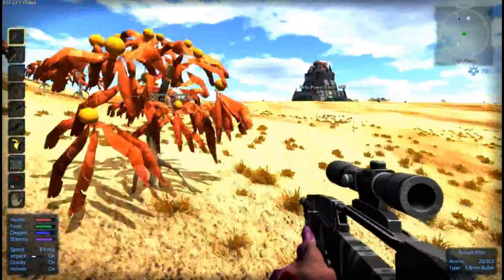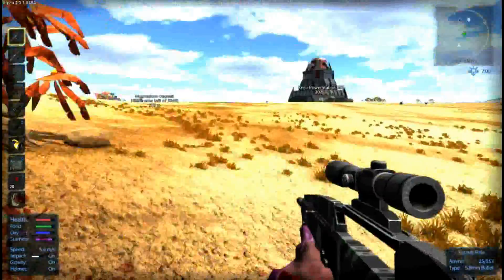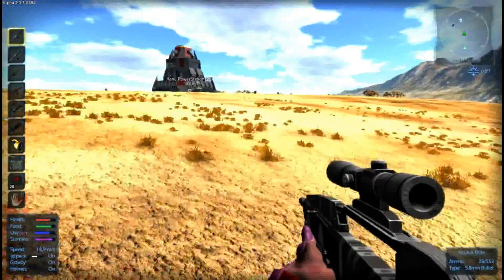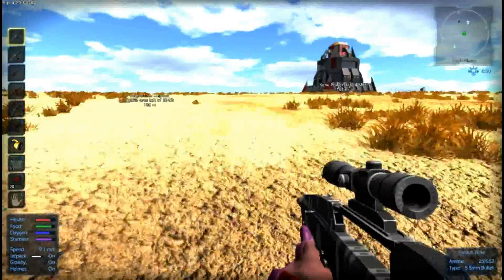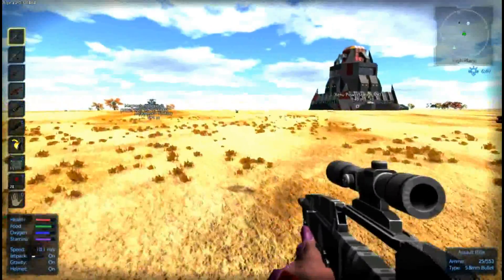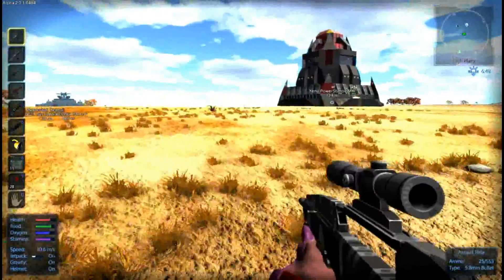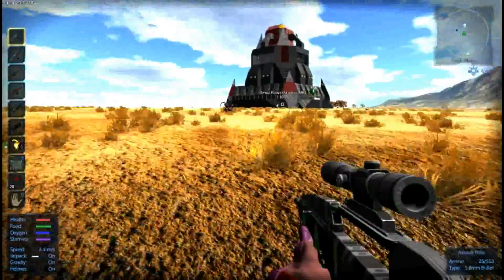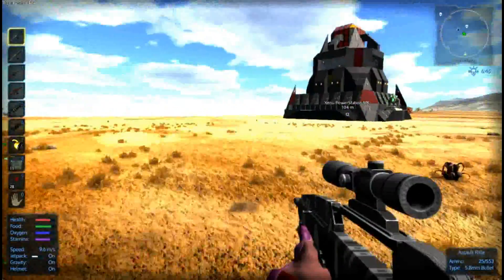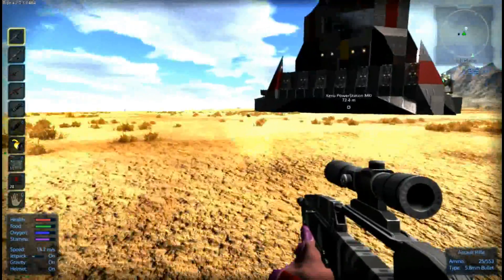Still get hit. Get stopped by a tree. Don't hit me, brah. Okay, you cannot shoot at me. Alright, we're gonna try to get around. Running. There we go.